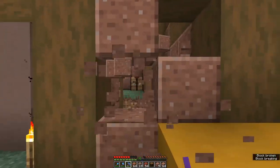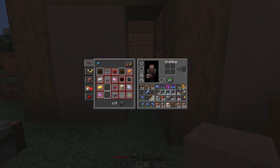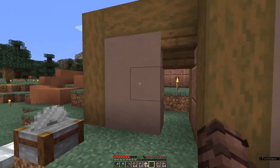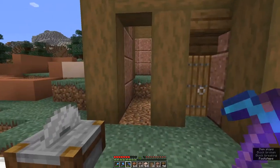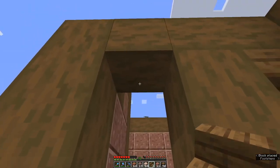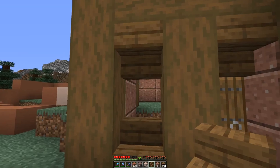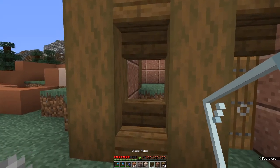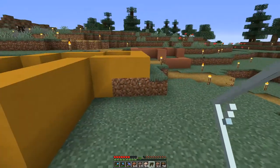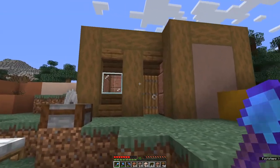Let's try adding a bit more of this grey terracotta. I like the terracotta with the wood, but I feel like we're missing out on some details — it's just far too flat for my liking right now. Every shop definitely needs some windows. Here's a little thing I love doing: put some stairs on either side to give a nice window frame and also some much-needed depth to the build. Then add a bunch of glass panes. Already this building is starting to pop out a bit more and look a bit more interesting.